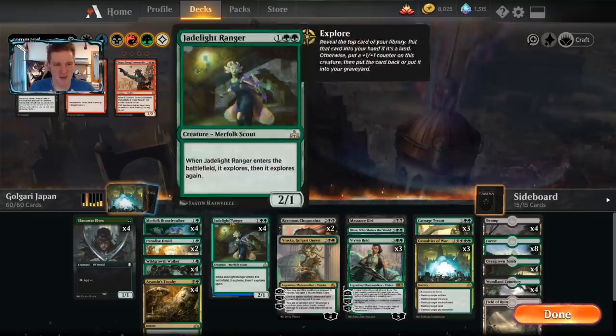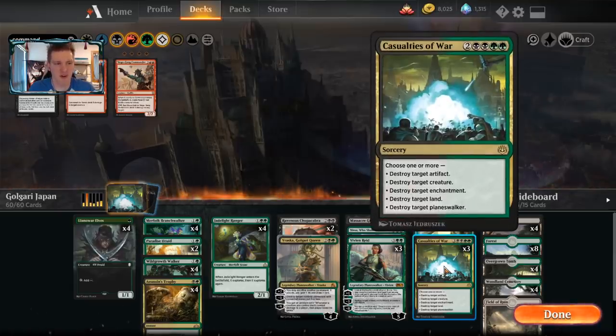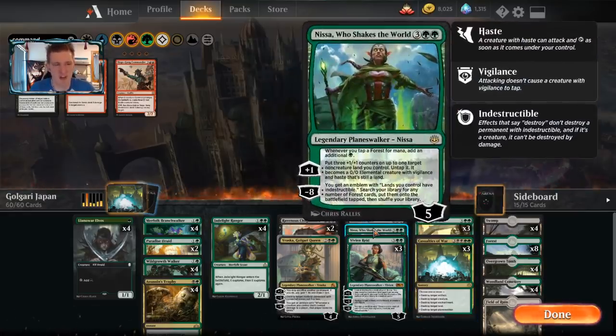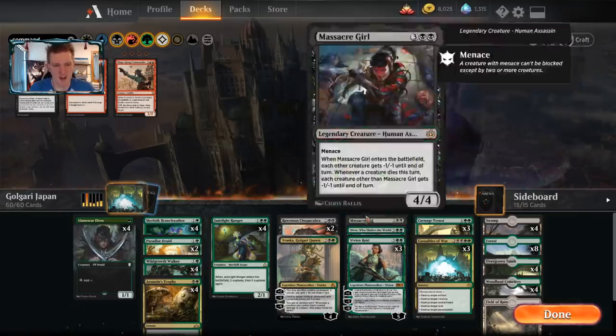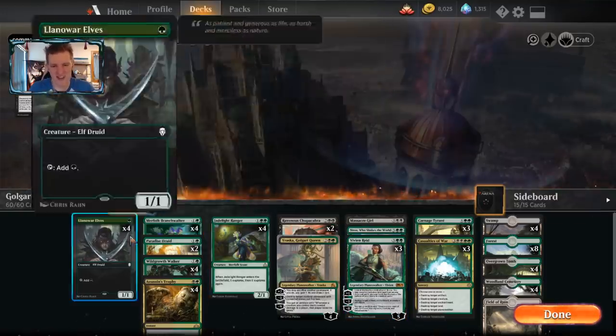Against control decks or other midrange things, we unleash Carnage Tyrant to kill opposing Planeswalkers at will. Casualties of War is a pretty epic over-the-top card that can blow up a creature, an artifact, an enchantment, a land, and a Planeswalker. In the current meta, most of the time you're hitting a Planeswalker, a land, and a creature. Nissa Shakes the World is a pretty crazy addition, and Massacre Girl has some fun-ofs to make the deck do more insane things. Good old Vivian Reid is still in here making the Explore package continue to do its thing.